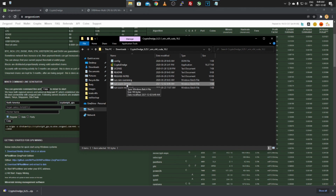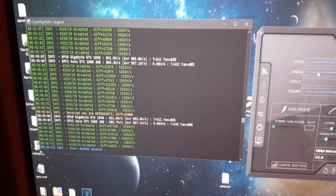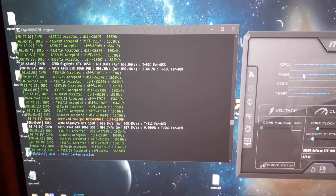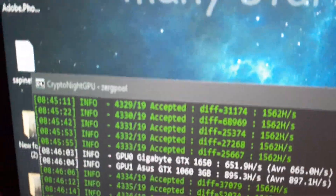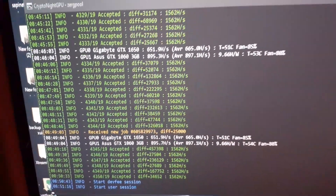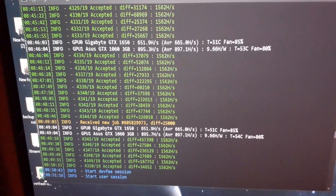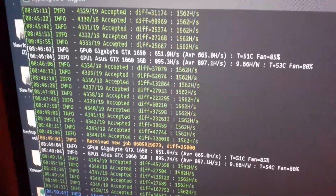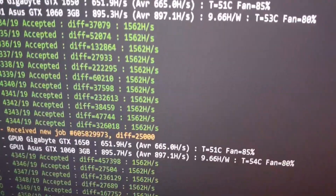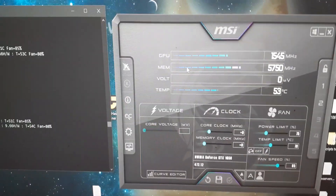I'm going to jump over to my mining rig to show you it all running. I'm recording this way to avoid screen recording lag. I have Kryptonite GPU running through CryptoDredge. Once you have it open, it shows accepted shares and connection status. If set up correctly, you'll see green accepted shares — mine's been running a while so there are quite a few. My hash rate is 1562 hashes.